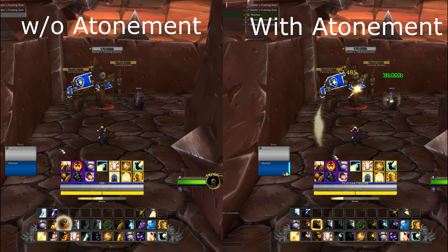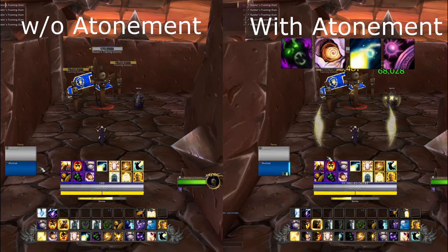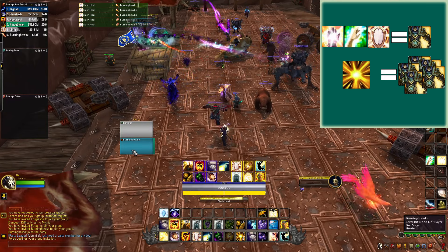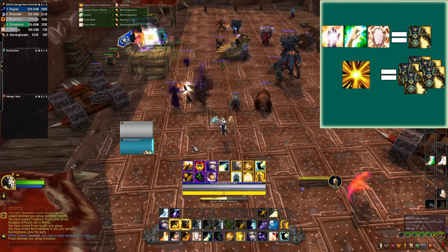Disc Priest is all about maintaining atonements on your allies so they're healed based on the damage that you do, and lining up your damage spell cooldowns to maximize your atonement healing. You can apply atonement with flash heal, renew, or power word shield in a pinch, but the best way is using radiance since it's AoE.